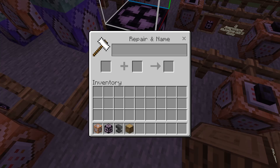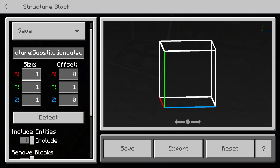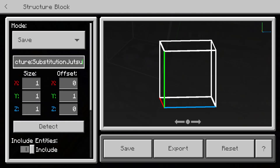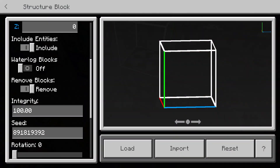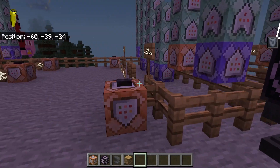For me I used an oak log. Rename it to 'Substitution Jutsu'. Then put down your structure block, change the size and offsets to one one one and zero one zero. Make sure 'include entities', 'remove blocks', 'show bounding box', and 'save in memory' are all set. Type in 'substitution' and press save.